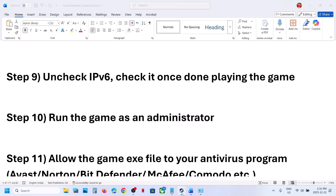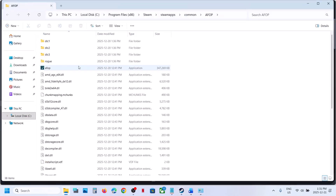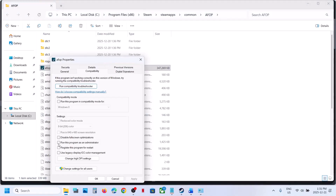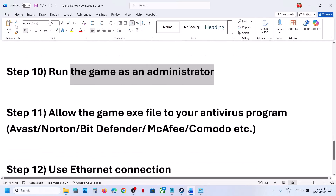Still not working? The next step is to run the game as an administrator. Right click on the game, select Manage, click Browse Local Files, then right click the game executable and click Run as Administrator. Alternatively, go to Properties, open the Compatibility tab, check 'Run this program as an administrator', hit Apply, and click OK.